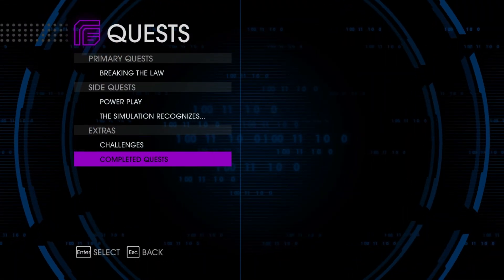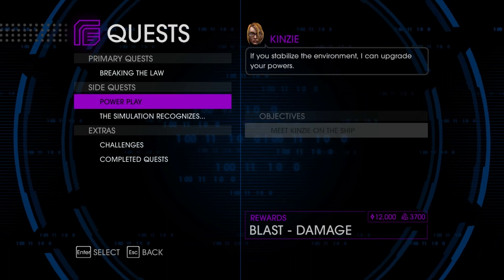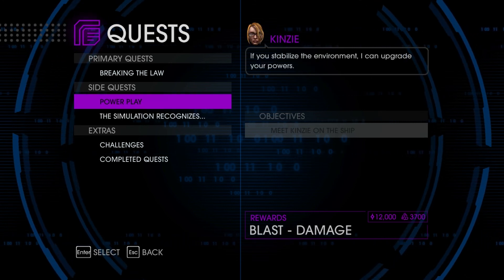What are we doing now? Breaking the law. Alright, let's do the simulation recognizes activity. Hacking gives extra time — okay, so we get extra time for that. Extra damage for blast. We'll just do this.